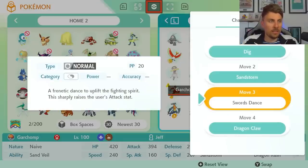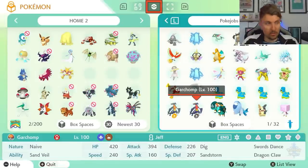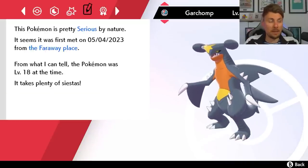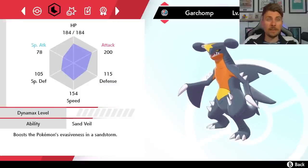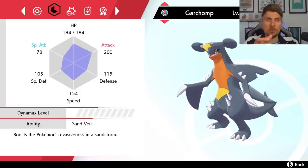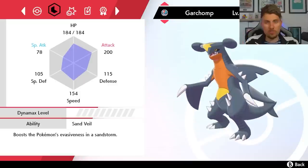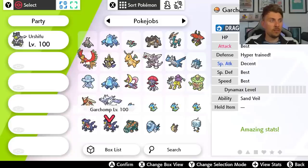Once saved in Sword and Shield, the Garchomp appears in its regular ball since it's accessible in that game. Even though the Garchomp was traded to Legends Arceus where EVs were removed, the original EV data was kept — it's retained the Adamant nature and 252 EVs in Attack and 252 in Speed. So you're not going to have to re-EV anything when trading Pokemon around different games. It's just the movesets that change; all other original data is kept in the Pokemon.